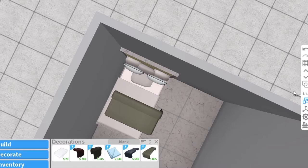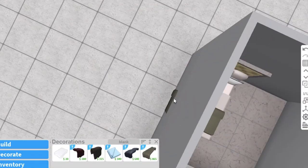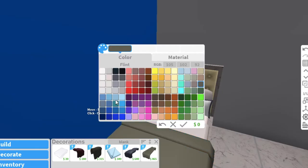Get it to the perfect length — if not, fix it. Take the toggle off and just fit it on your bed. Make sure it's not sticking out, because it will look really funny. Yeah, it looks pretty good. I'm going to color this a little bit.